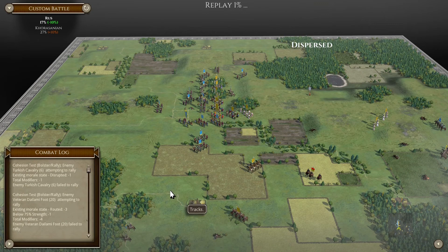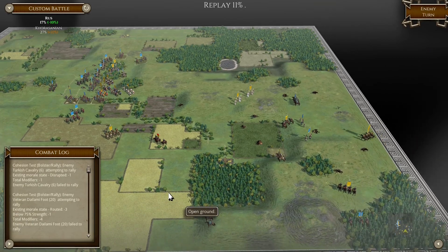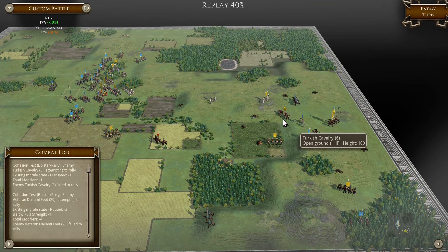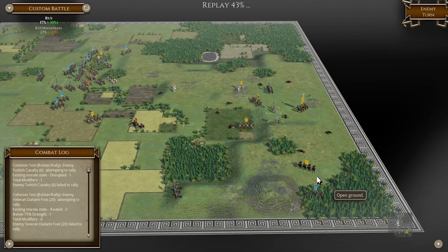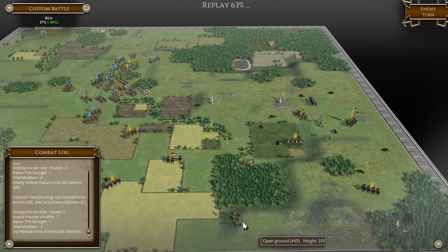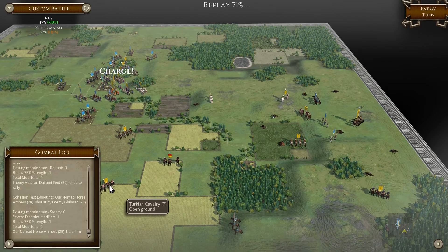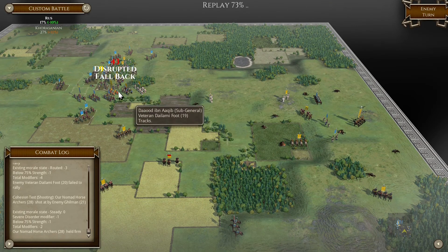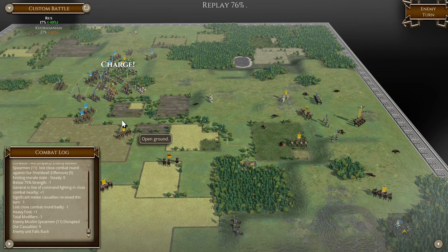Let's have a look at what we have. He has seen the danger there, so he's trying to turn around and attack it. Nice disruption - beautiful.